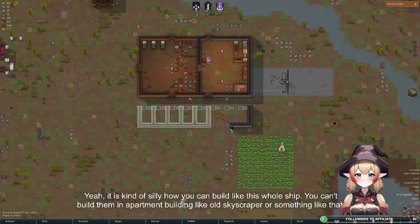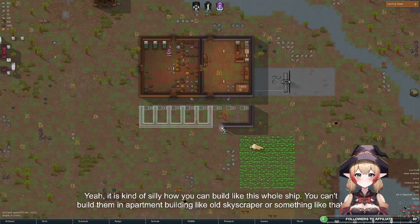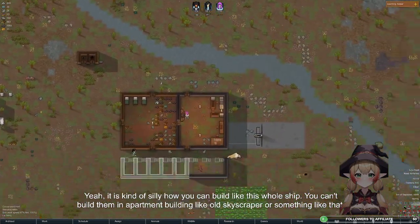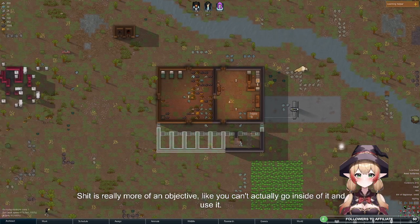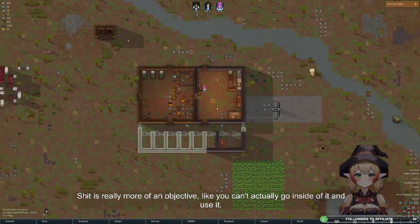It is kind of silly how you can build this whole ship but you can't build an apartment building or a skyscraper. The ship is really more of an objective — you can't actually go inside of it and use it.